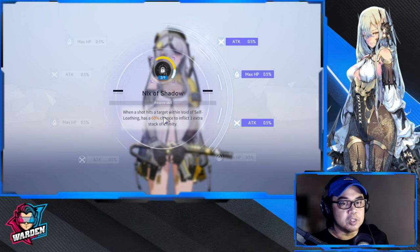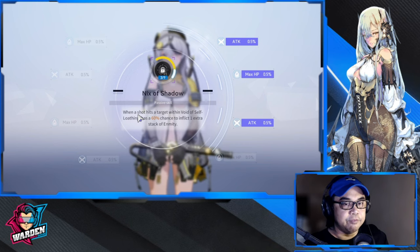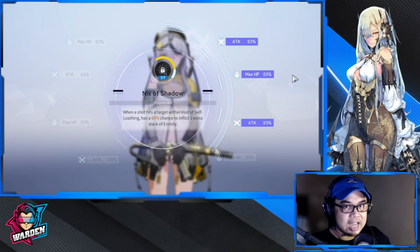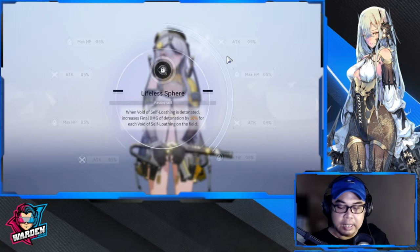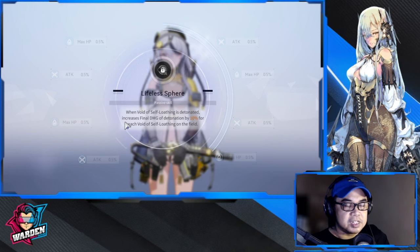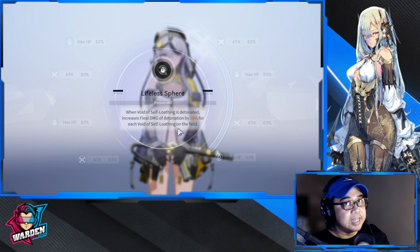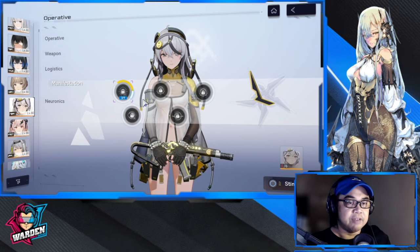For manifestations: M1 is a definite yes — when a shot hits a target within a Void of Self-Loading, there's a 60% chance to inflict one extra stack of enmity. M2 is also essential: when the Void of Self-Loading is detonated, it increases the final damage of the detonation by 10% for each void in the field. Get M1 and M2 as soon as possible — even with one copy of her, these are must-haves.